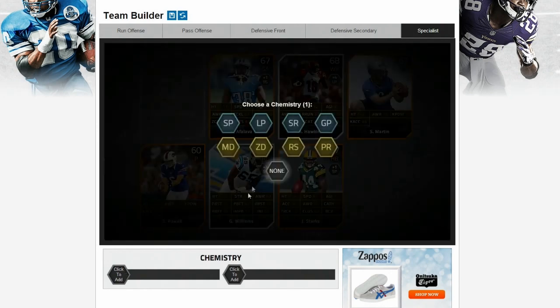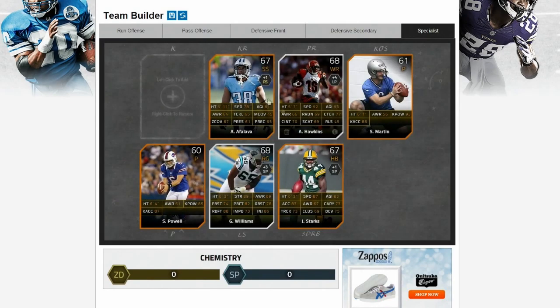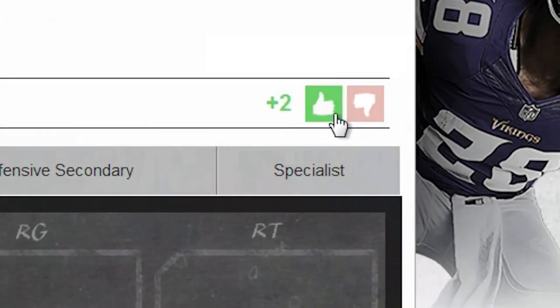Before completing your team, you'll want to select a team chemistry by clicking the hexagons below the roster. Once your team has been named and saved, you'll be able to show off your game-winning lineup to other players, who can subsequently up or downvote your team.